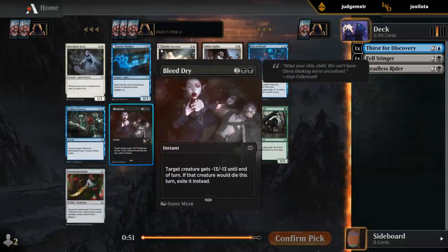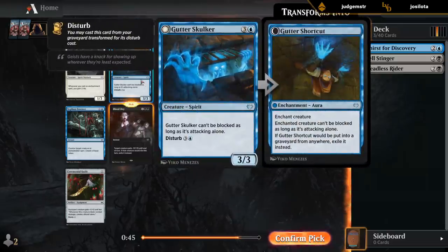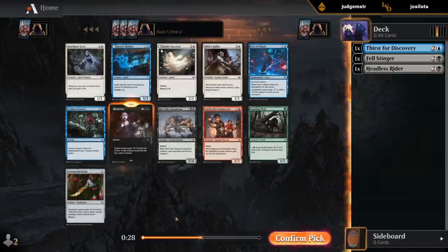Ooh, nice Bleed Dry — fourth pick. Excellent sign for black being open, so that's gonna be my pick. There's also Gutter Skulker, which is good — definitely lost to it before. But our deck is looking to be a little bit more controlling, especially if we wield those 4-mana 3-3s with exploit that get back an instant or sorcery.